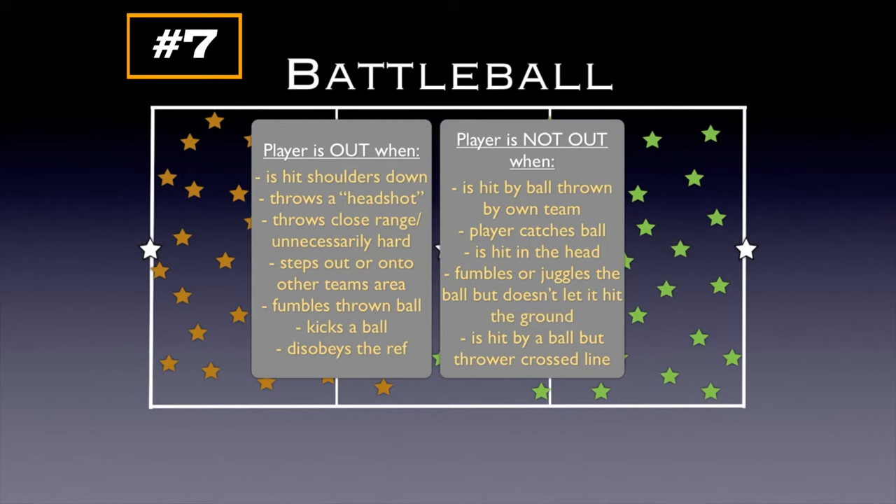A player is NOT out when hit by a ball thrown by their own team — friendly fire doesn't count. If a player catches a ball thrown at them, they're not out. If a player is hit in the head, they're not out — but the player who threw it is out. If a player fumbles or juggles the ball but doesn't let it hit the ground, they're not out. And if the thrower had crossed the line when the player got hit, that player is not out either.